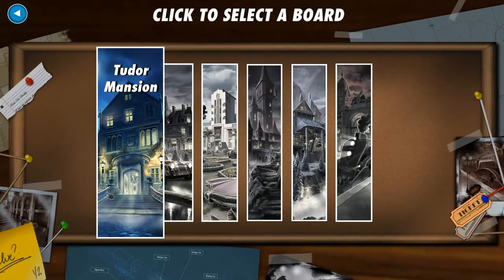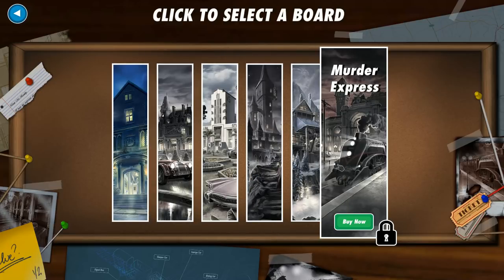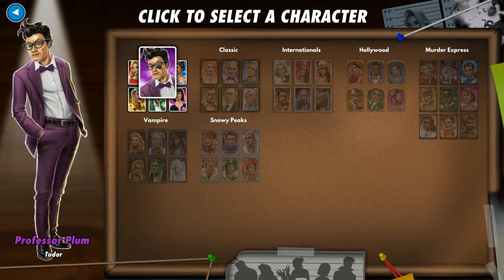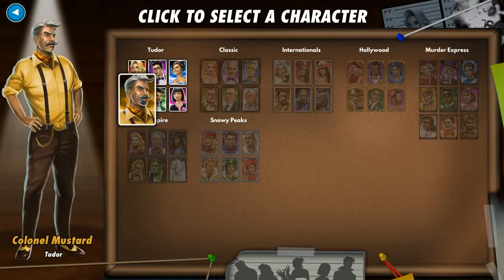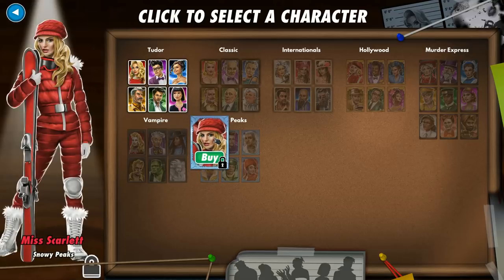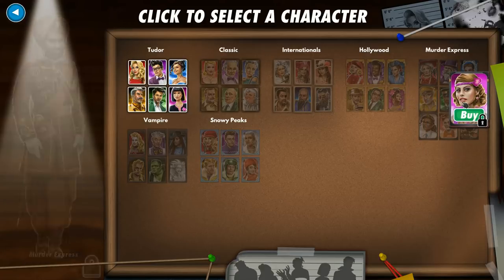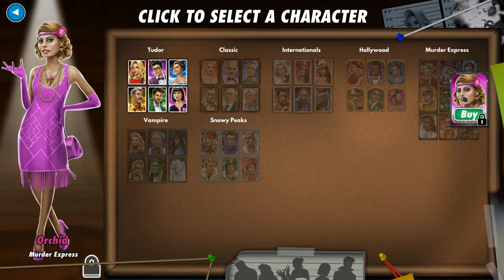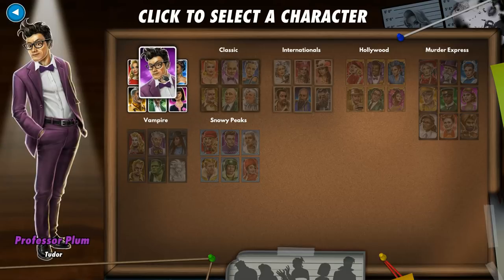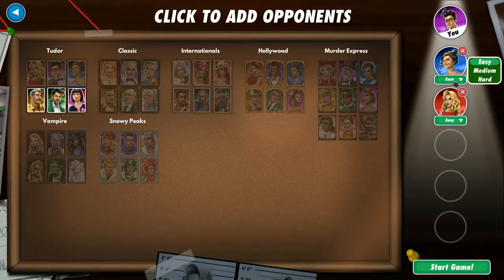Anyway, play single player. You can play online and with friends too. Classic Mansion — these are all the ones I was talking about with the season pass: murder express, vampire set, snowy peaks, and more. I'll go ahead and be my favorite character, Professor Plum, because he's the smart guy. Looks like I'm facing off against a couple of people. There's easy, medium, and hard difficulty. Start game.